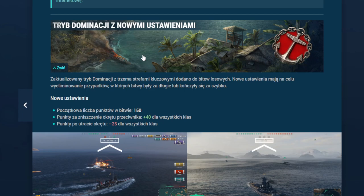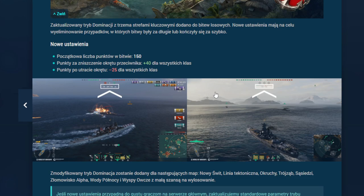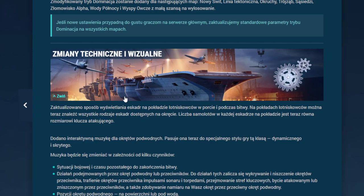Tryb dominacji z nowymi ustawieniami: na początku 150 punktów, a nie 300 jak było. Plus 40 punktów za zniszczenie i minus 25 punktów za stratę okrętu. Ma to sztucznie wydłużyć bitwy — może i dobrze, bo im dłuższa bitwa, tym więcej jesteśmy w stanie w niej zrobić. Jak się przyjmie, to będzie wprowadzane na większej ilości map.